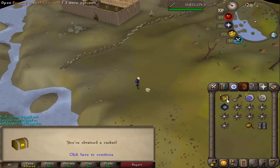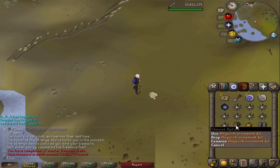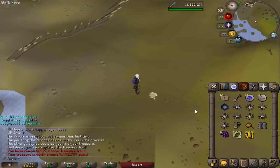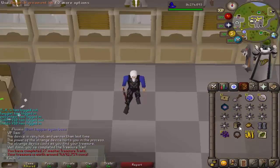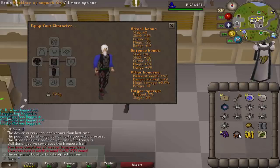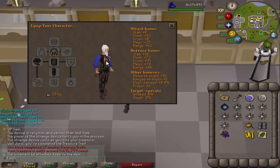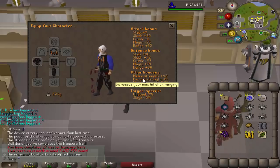Managed to complete the master clue. Oh yes — 9 mil! The anguish ornament kit. I really like how that looks on the necklace. There's also the added bonus of it becoming untradeable. That looks really cool and I'm very pleased with that. That's my first ornament kit for any of these zenite pieces — hopefully can get another one soon.